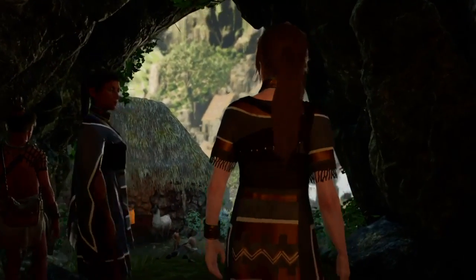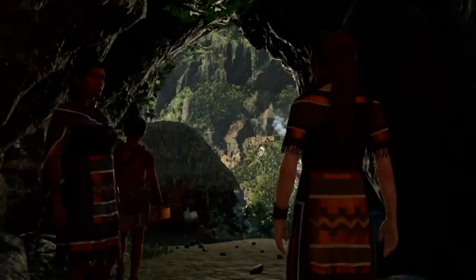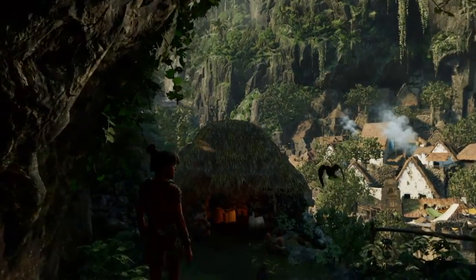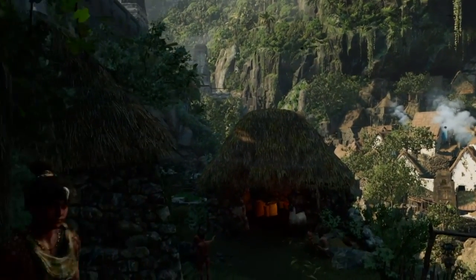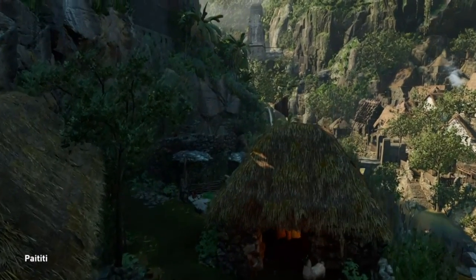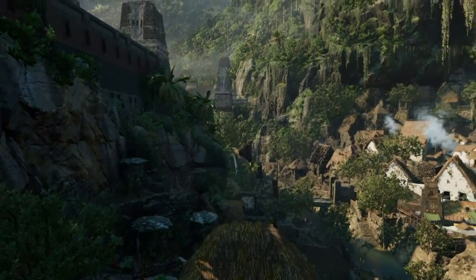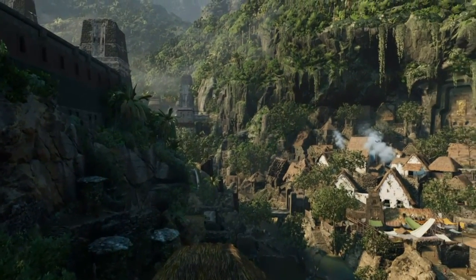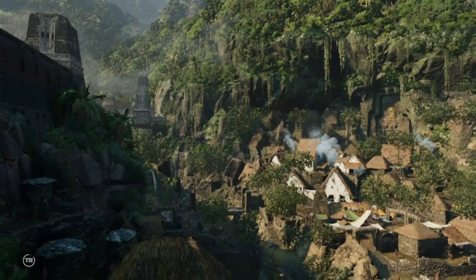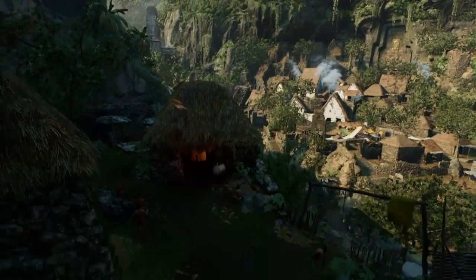Hey guys, it's Neil from the Skullbusters. What I'm going to do today is show you how to unlock the Commentary Llama trophy in Shadow of the Tomb Raider. Basically all you have to do is pet five llamas. The easiest way to do it is in Paititi, the hidden city. When you get here there's at least maybe five, six, seven llamas.